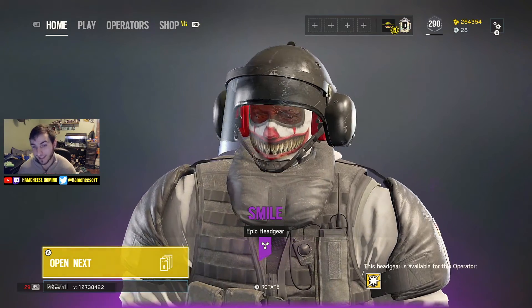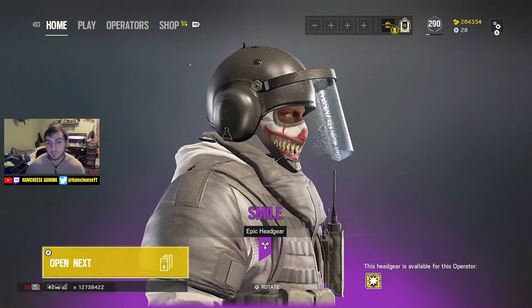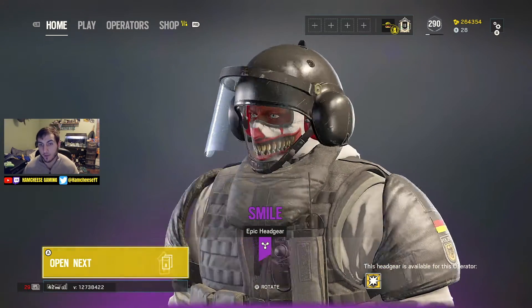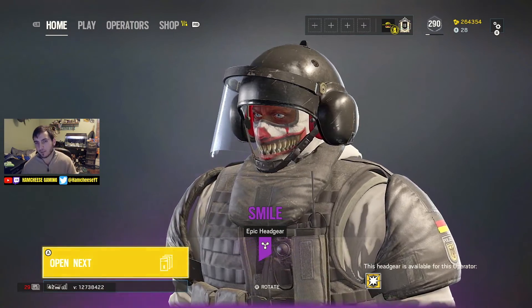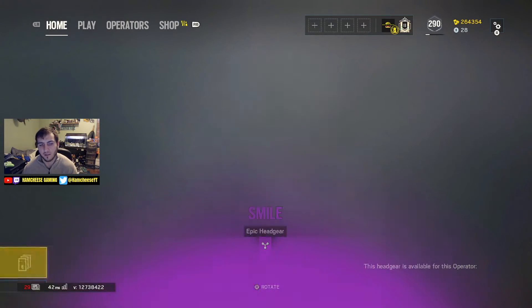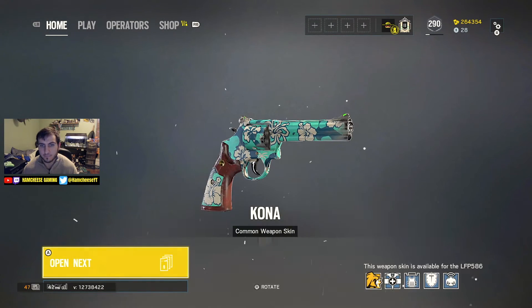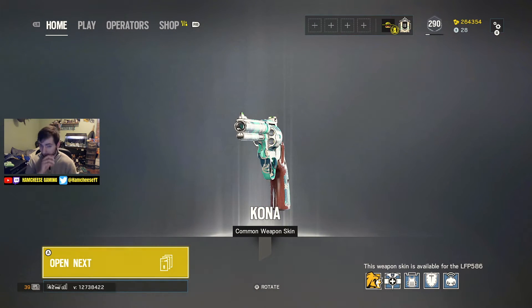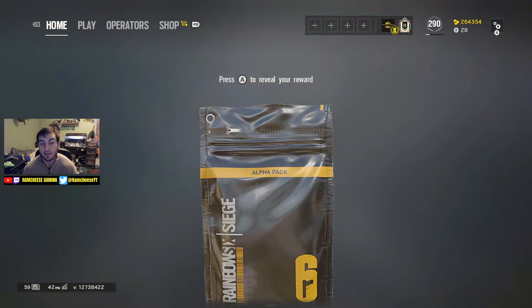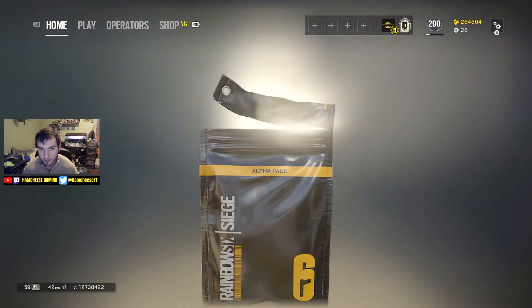That headgear is dope, although I do have the other cool samurai one too. This can be a hard choice. That skin looks really good on the revolver - it's kind of a crappy skin but it looks super good on that. I have two legendary skins for this revolver; if I could get Black Ice on one of those, oh my god - I honestly might get up and dance.